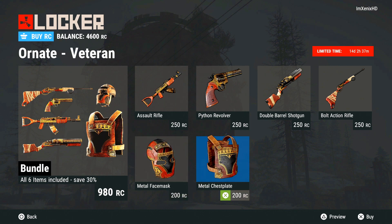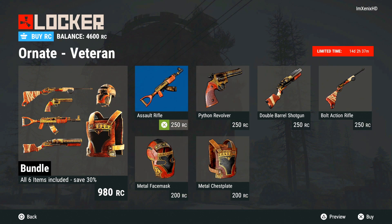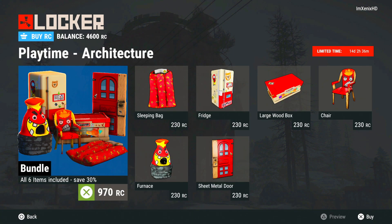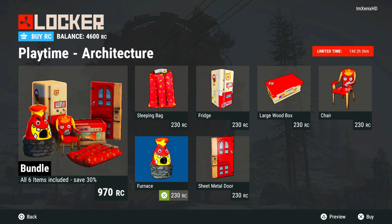These skins look pretty nice though. The metal kit here — I like that a lot. The AK one too, I like that. Then we got the Playtime set here for 970 RC. I was looking forward to having items in game having skins, like I know we got the garage door and that's cool, but I wanted some good furnace skins. These aren't really the best in my opinion — it looks like you're playing at a freaking McDonald's or something.